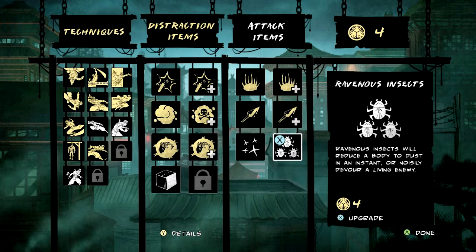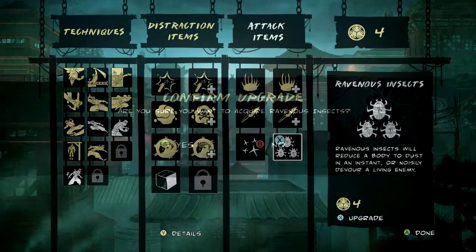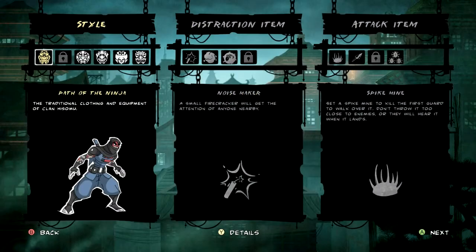The insects are interesting — they can completely remove a corpse from the field if the body is already dead, or they can very loudly instantly kill any enemy. They're very useful though. And with that, we're done with upgrades for now.